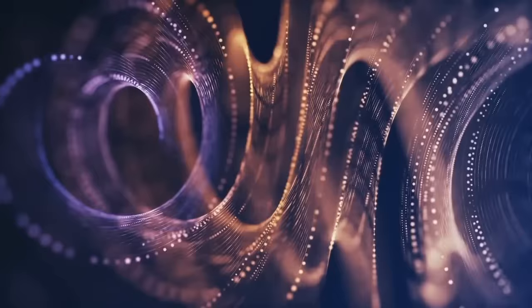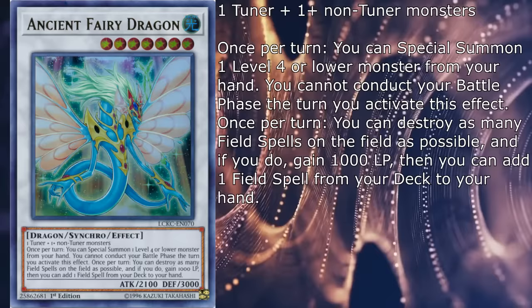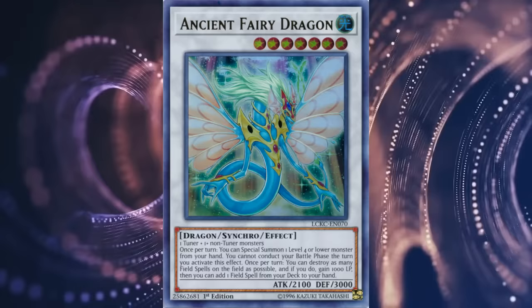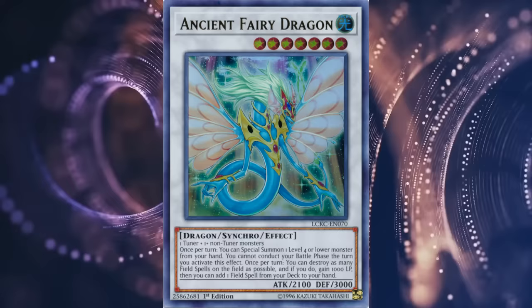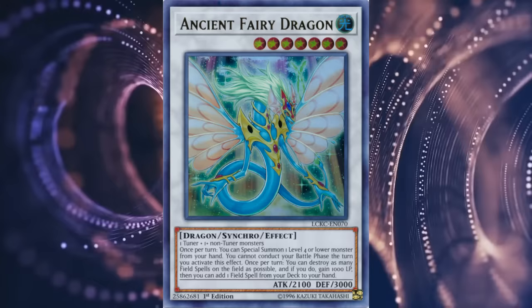Ancient Fairy Dragon is a generic level 7 with 2100 attack and 3000 defense. Once per turn, you can special summon one level 4 or lower monster from your hand — you cannot conduct your battle phase the turn you activate this effect. Once per turn, you can destroy as many field spells on the field as possible, and if you do, gain 1000 life points, then you can add one field spell from your deck to your hand. As you may be aware, this lanky motherfucker is banned and has been for a year now. The primary reason being that its effects are so hilariously in line with things that modern FTKs and general excessive combo decks love to abuse that it genuinely feels like the card was designed 8 years in advance. Obviously a good card — I just don't know how to rate it. Banned-Ds out of 5.